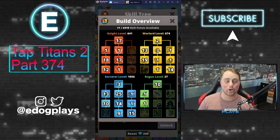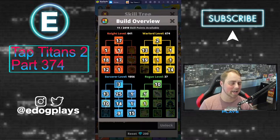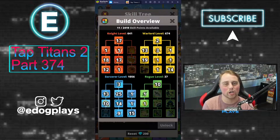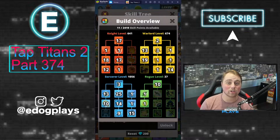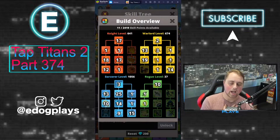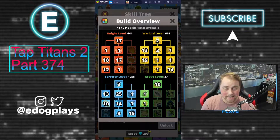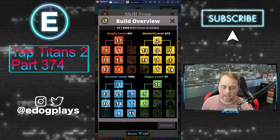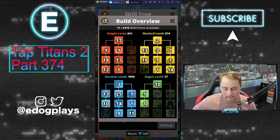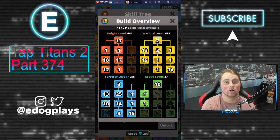Going from a very AFK shadow clone build where I'll literally activate my skills, let them run for six minutes, and the only thing I have to do is collect my gold from fairies — shadow clone is such an AFK build. Especially now with perks like Make It Rain, it's absolutely such a joy to use a shadow clone build. Even after trying heavenly strike, I still think shadow clone is the best one for me particularly, because of my play style.